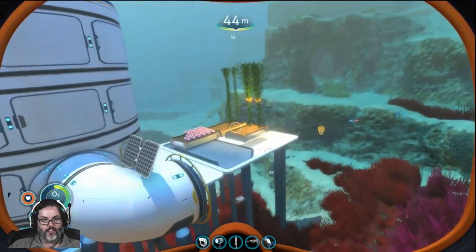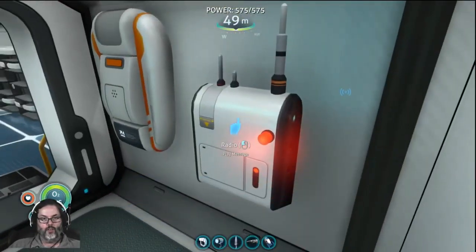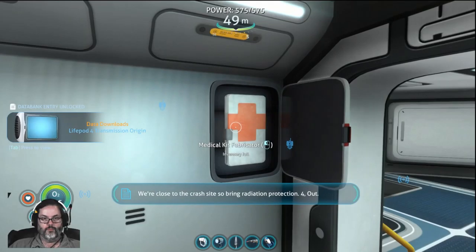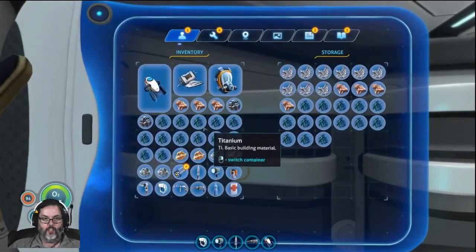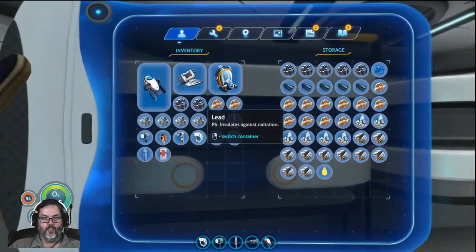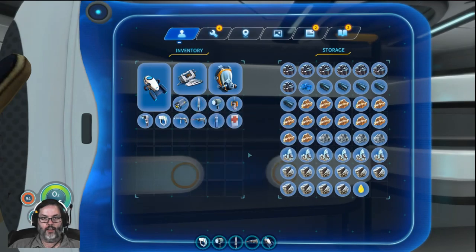We've made it back to the base, finally. Life pod four signal: landed close to the Aurora, flotation device is active, big fish in the water — bring radiation protection. Let's unload everything: copper, titanium, gold, silver, and lead.